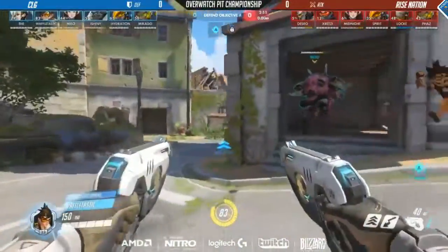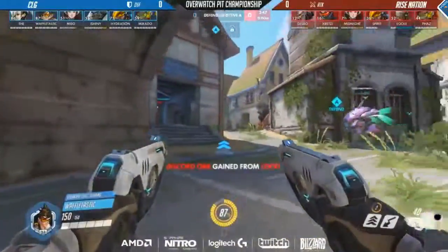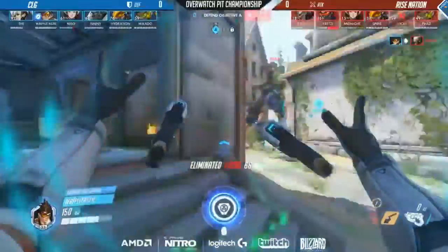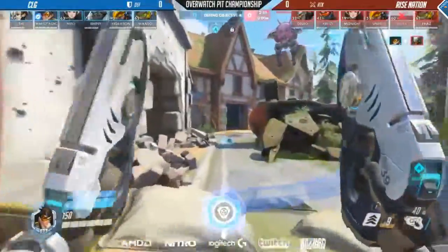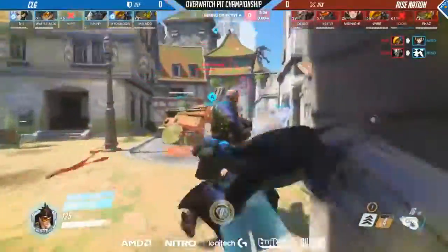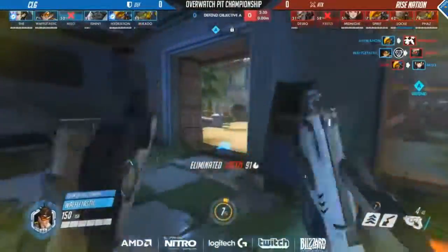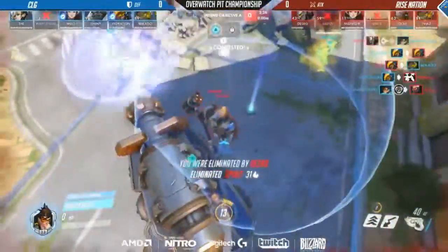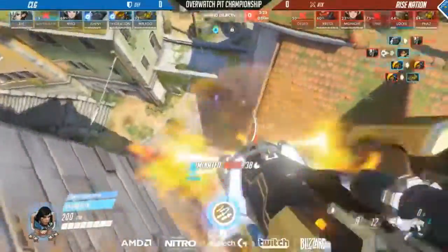The attackers are back, and they're choosing the left side route this time around. Retsy is off the Tracer and onto the Soldier — they want more tools to deal with Hydration. Will it be enough? Waffletastic sweeping around from behind does bring down Locke, has the Sticky available, can go in for the Pulse Bomb when he sees an opportunity. Could really stagger this offense. But while he's looking for that, pickoffs are happening elsewhere. Gets the Retsy kill. Desiree fairly low, not turning for Spirit, who finds himself between a Mercy and a Pharah.